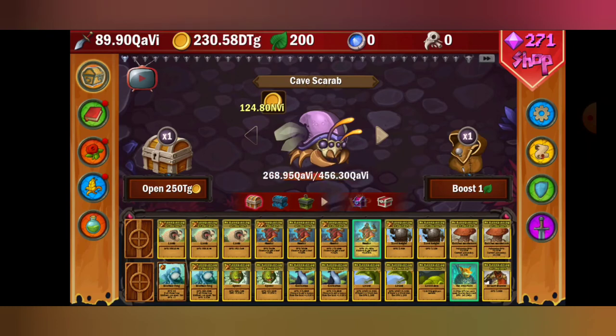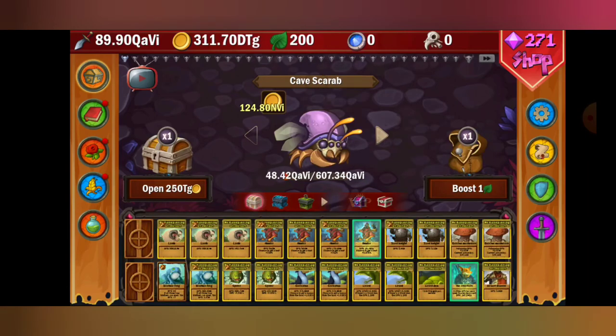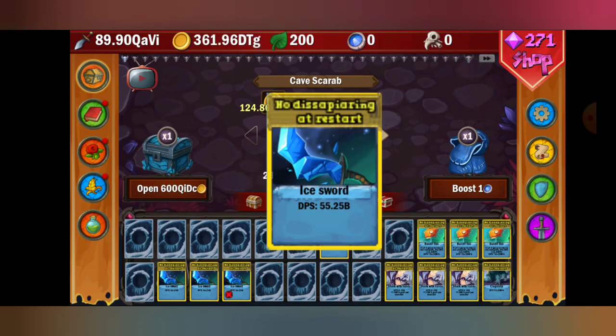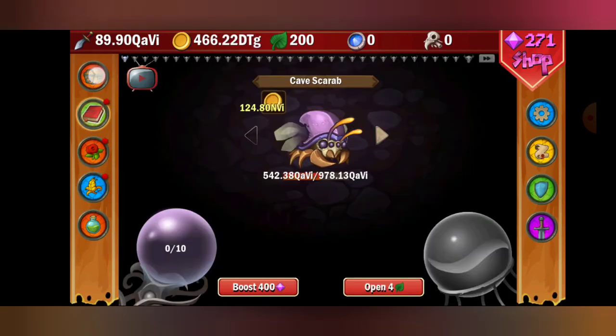I wanted to go over when you first start the game and where to go, because while it's not a confusing game it can seem a little hard at first. This dude is really overpowered, especially in the early stages. He's not stronger than the ice sword exactly, but he's better early because you can get leaves a lot easier. You want to grind him, then get bandit fish to silver. Once blue cards hit gold, the ice sword becomes more powerful.